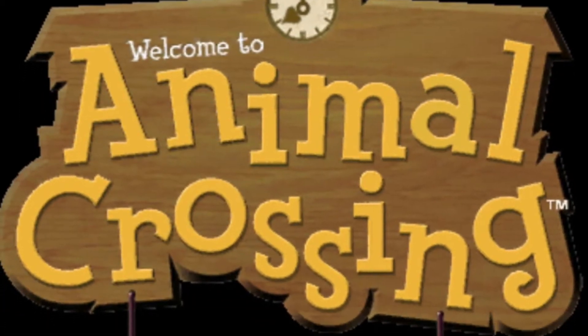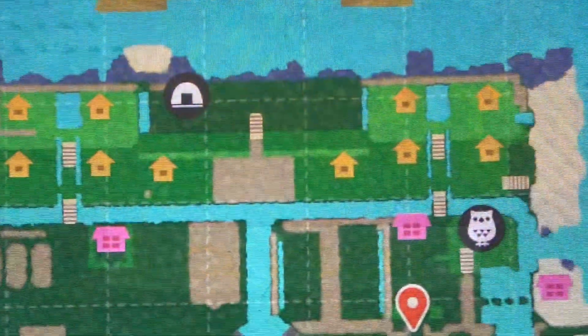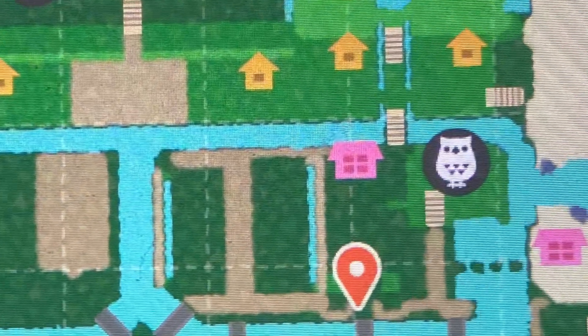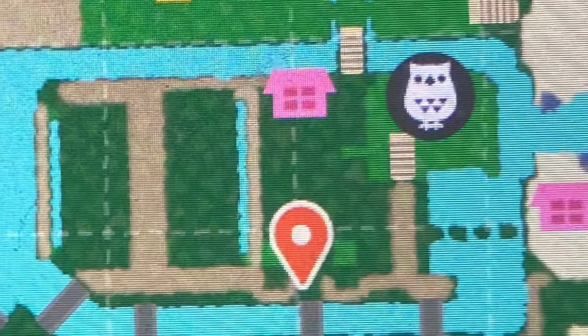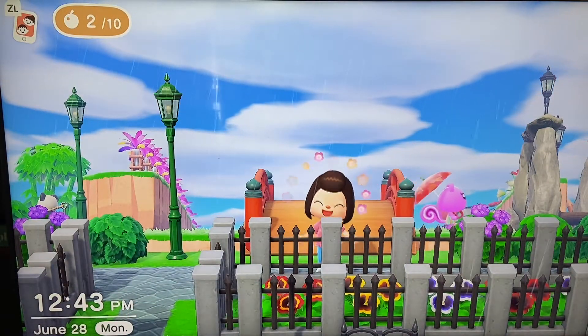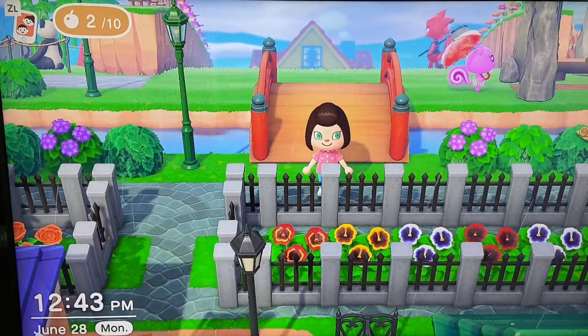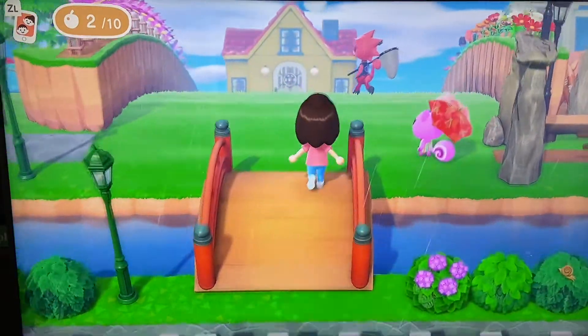Hey everybody and welcome back to Animal Crossing. I'm here with you again on Taylor Island and we are getting ready to do the entrance way to the kids mall, or what I call the kids mall, and I'm so excited to have you guys here with me again as we begin this quick build.